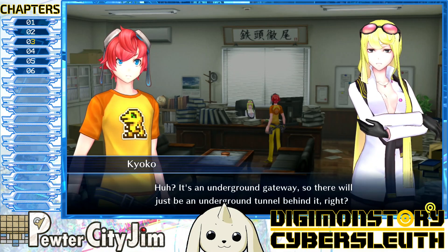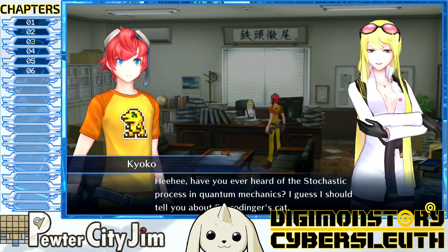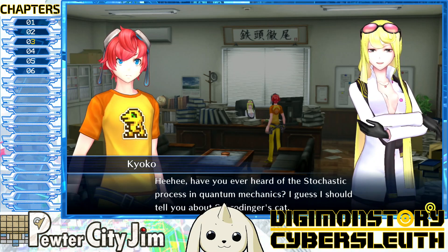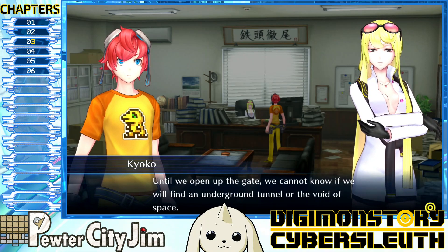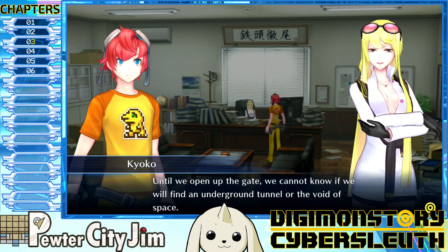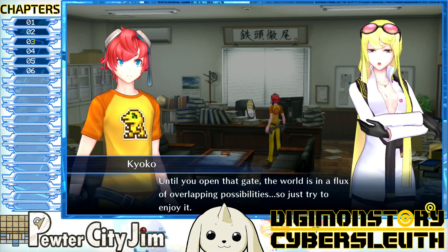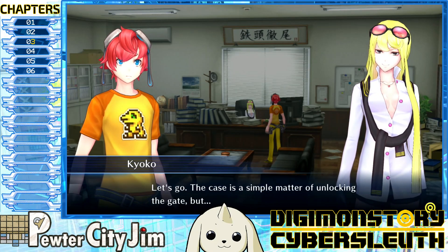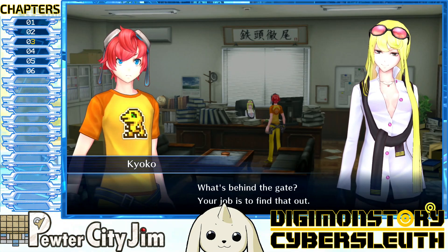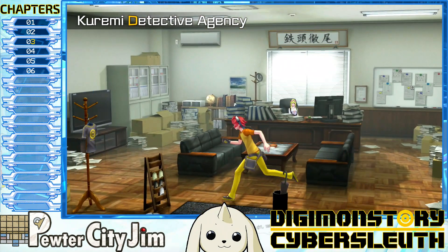So shall we go find out what the real situation is for this underground gate — where that groaning voice is coming from and what lies beyond? It's an underground gateway so there'll just be an underground tunnel behind it, right? Have you ever heard of the stochastic process in quantum mechanics? Until we open up the gate we cannot know if we'll find an underground tunnel or the void of space — the world is in a flux of overlapping possibilities. So just try to enjoy it. The case is a simple matter of unlocking the gate, but what's behind it — your job is to find that out.